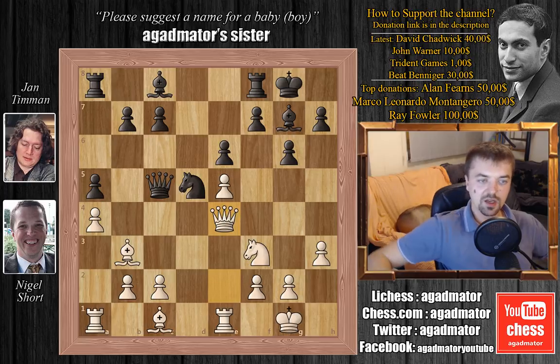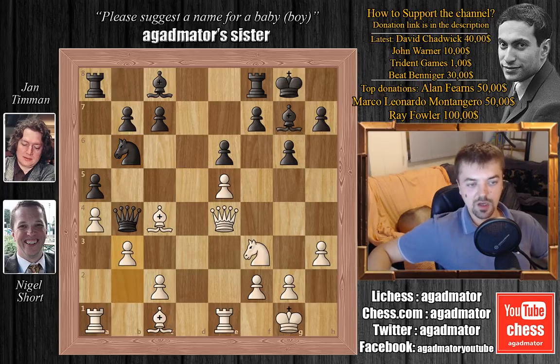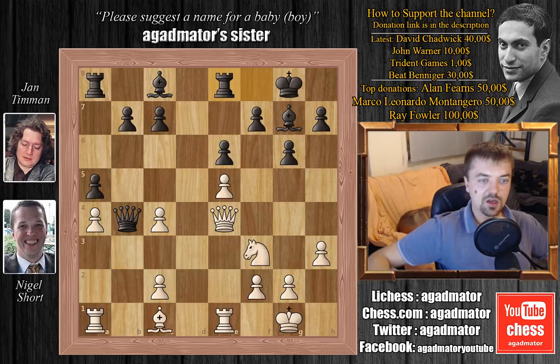Nigel's queen is occupying a beautiful central square — e4. Timman doesn't like this, so he plays queen to b4; he wants to exchange queens. But we have bishop to c4, and Nigel really likes his queen on e4. We have knight to b6, trying to get rid of that bishop. But Nigel plays b3 — he doesn't mind doubling his pawns if his queen can stay on e4. So we have knight captures, b captures on c4, and we have rook to e8. Timman does have the bishop pair now, but this e4 queen is really powerful.